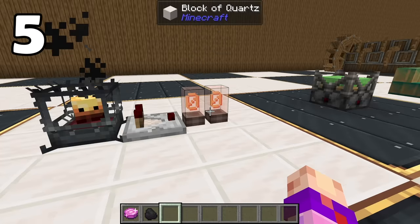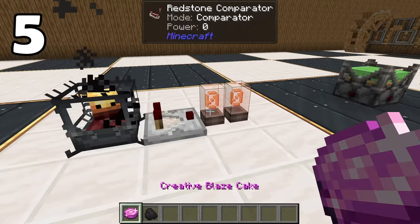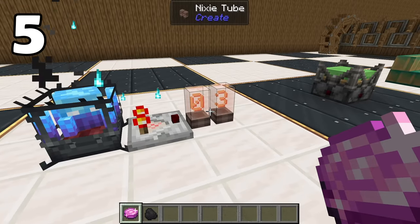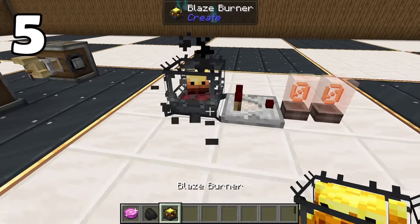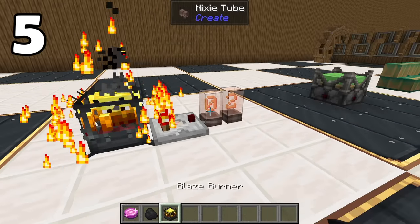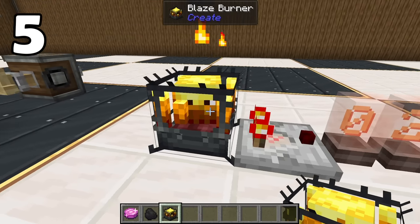Did you know that blaze burners actually give off a redstone comparator signal? Nothing when they're smoldering, a level of 2 when they're heated, and a level of 3 when they're superheated. Ultimately, this is pretty pointless because it doesn't actually increase with how much time they have left in them, so you get no other information except that it's currently on.